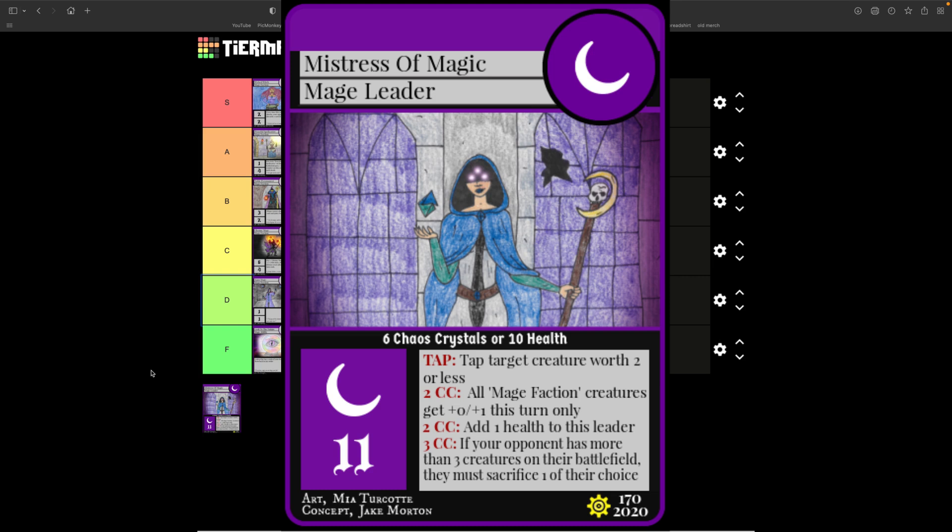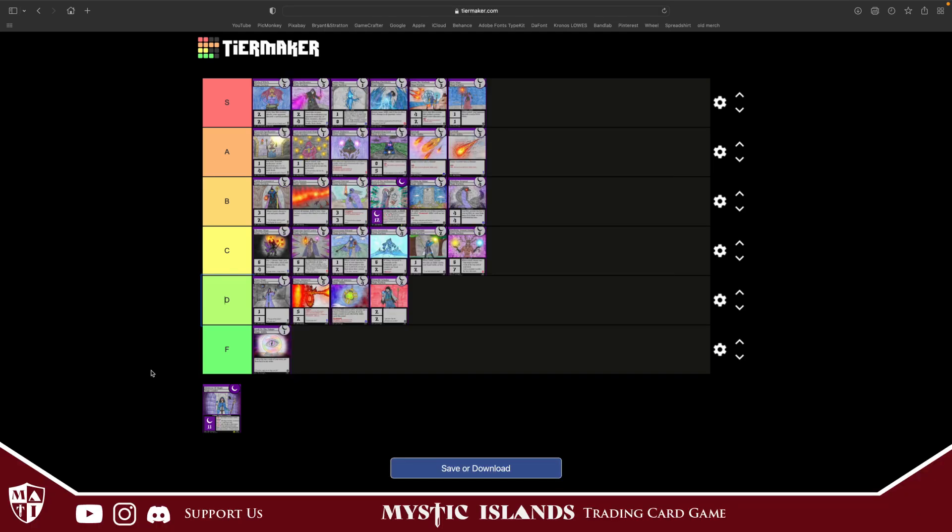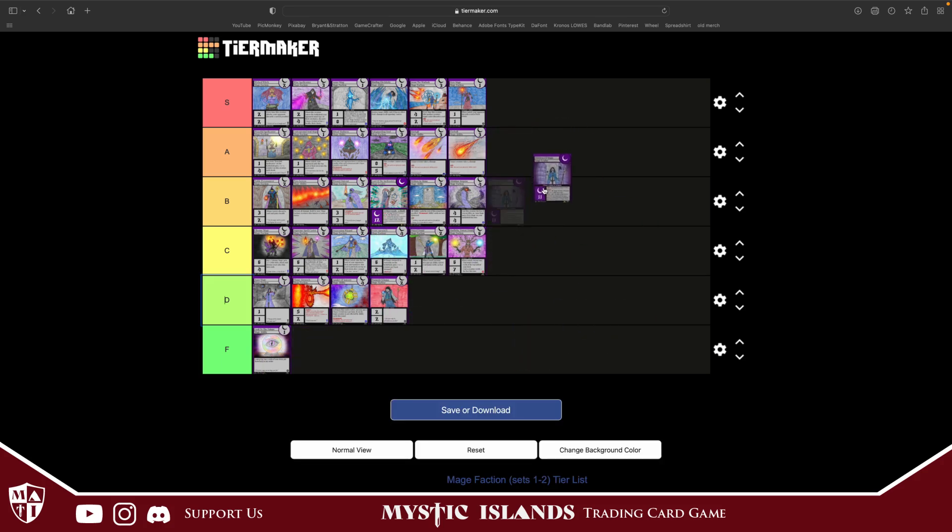Mistress of Magic costs six crystals or 10 health, has 11 defense. She can tap a target creature worth two or less, all mage faction cards get plus one defense this turn, you can add health to her, and if your opponent has three or more creatures on the battlefield they have to sacrifice one. That's a pretty good effect. I'll probably put it in A tier — it's going to be better than Lord of the Spellcasters.